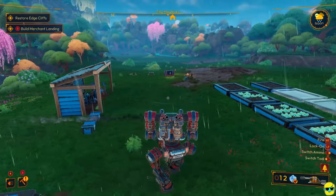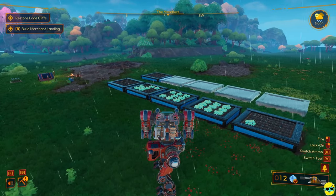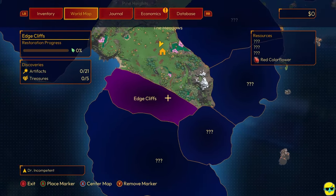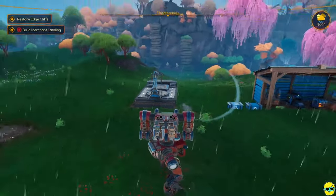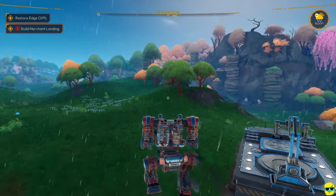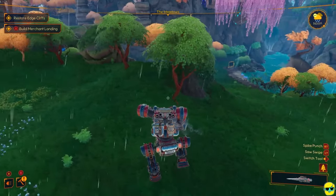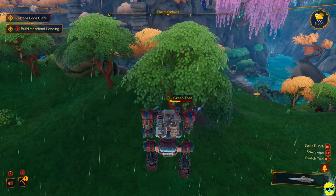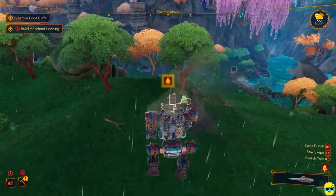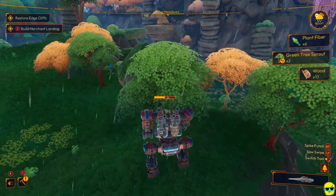Now, the other thing the quest wants us to do is restore edge cliffs — that's just because we visited it. If you visit any of these areas on the map that are question marks, you will automatically unlock the quest to restore that area. It doesn't mean the game is saying you need to do that right now. Sometimes you don't have the technology to do it. But the other thing it wants us to do is go ahead and build the merchant landing.